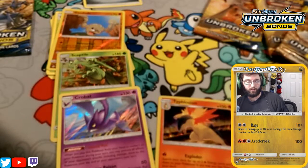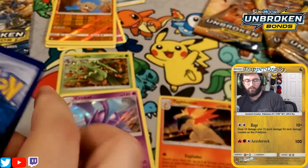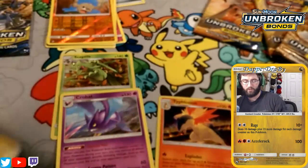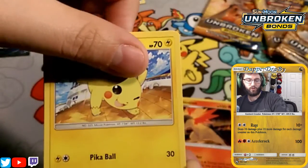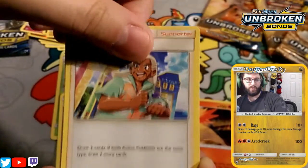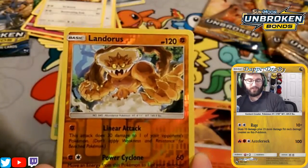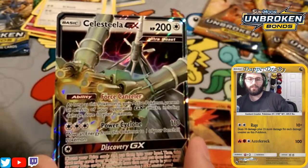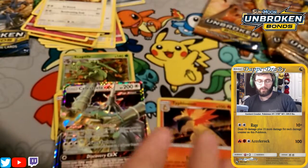I think we're just going to open up all the Sceptile stuff first, and then go into the Typhlosion stuff. We start with a Fairy Energy. Start things off with Togepi, Pikachu with the Pika ball, Honchkrow, Rhyhorn, Meltan, Samson Oak, Porygon 2, Dodrio. Reverse is a Landorus — that's a nice pull. And our rare is a Celesteela GX. We are pulling a lot of Celesteela lately. Celesteela GX — very cool.